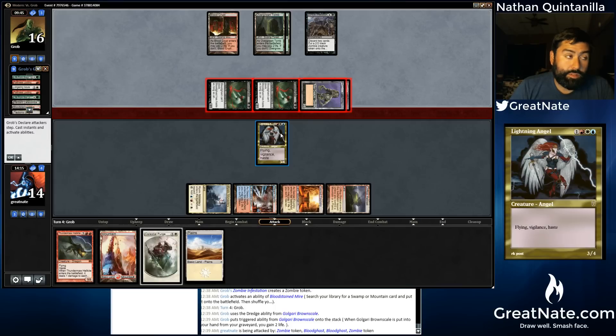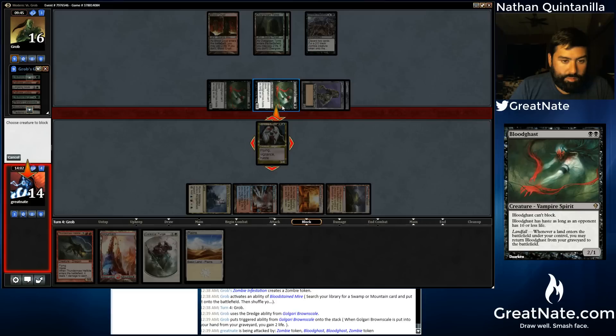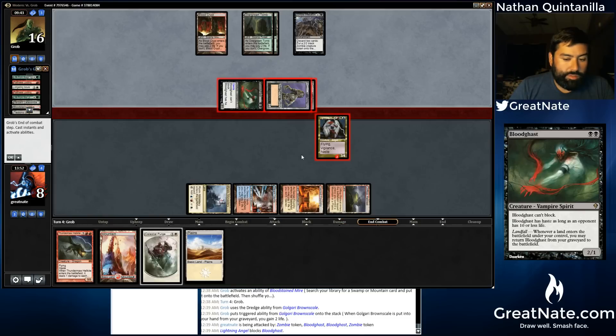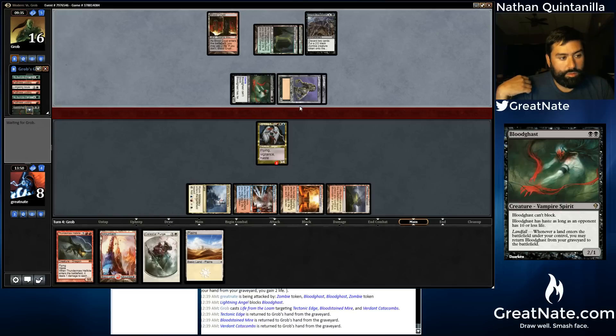Let's see — this would put us to six and then we could crack back. Yeah, we have to block. We actually definitely have to block. Well, I guess we'll just block this. He will probably just play a land to get it back. Did he already play a land? I can't remember. Well, he will now.